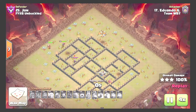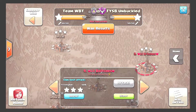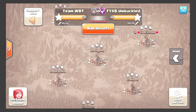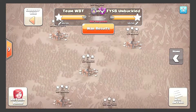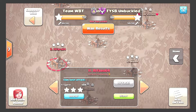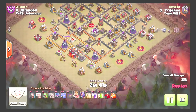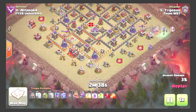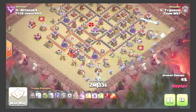Going to show a 10v10 now — number 11 by Tiger Rule, coming in with a witch attack. Starting his first flank at three, second flank at six with some healers behind both, using giants in the CC.